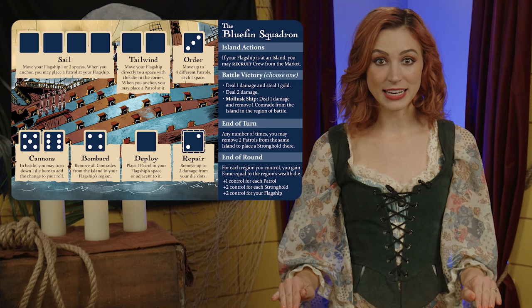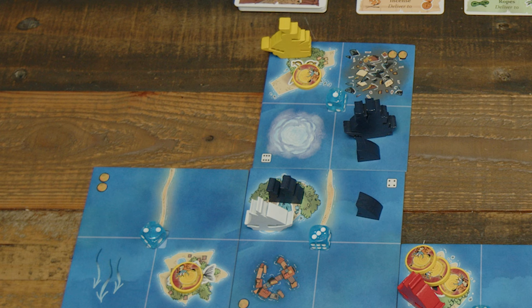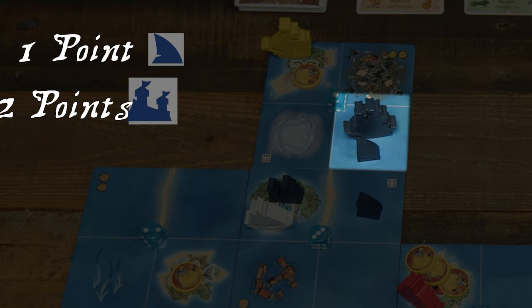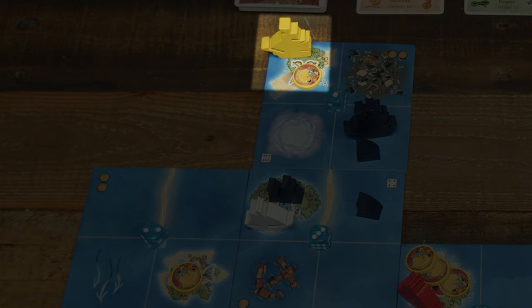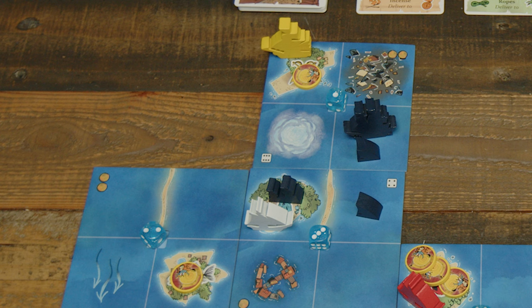Once a player has resolved both actions, their turn ends and play proceeds clockwise, with players taking turns until they run out of dice, at which point the round ends. At the end of a round, the Bluefin Squadron and the Mollusk Union compete for control of the regions, earning fame if they dominate an area. These two players compare their control score on that region tile; whoever scores higher gains fame. The Bluefin Squadron scores one control point per patrol, two per stronghold, and two for their flagship. The Mollusk Union scores one control point per comrade on the region's island, and one per union ship of any type. Whichever faction scores higher gains fame equal to the region's wealth die. Ties result in no rewards for either player.